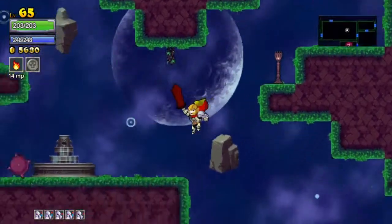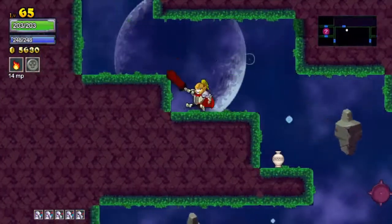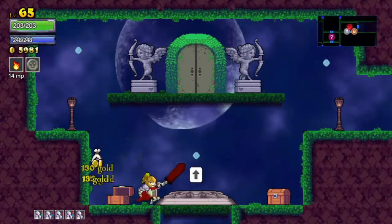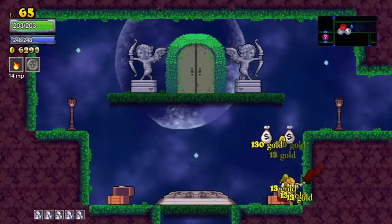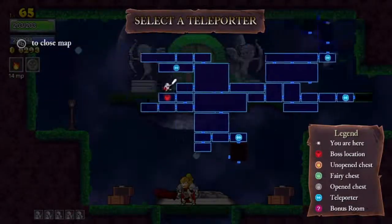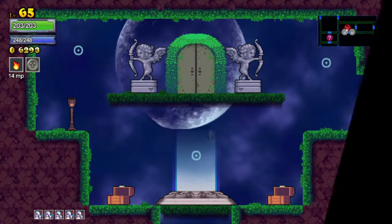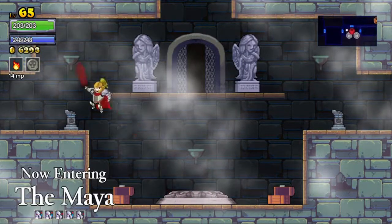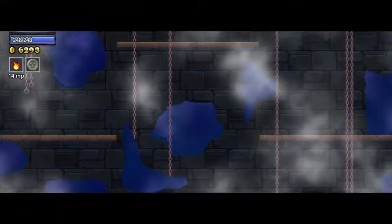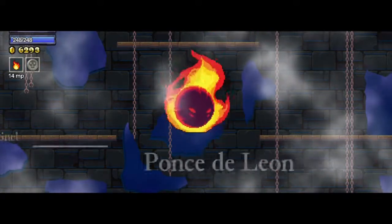Here he is, we found him. And we are as maxed out as we can be. Yeah, we're just going to go fight him. All right, let's do it. We've got a lot of money on us, so whatever happens here, I'm happy. Let's do it. What's your name - Ponce de Leon? You are going to get flamed, good sir. That's what's going to happen. Come on down.